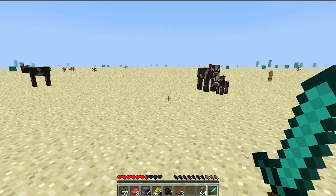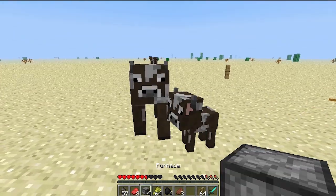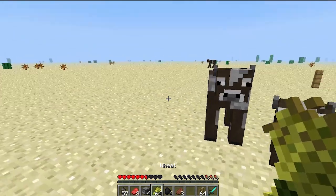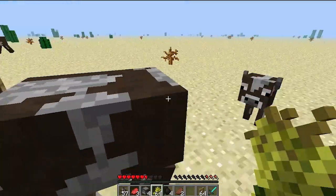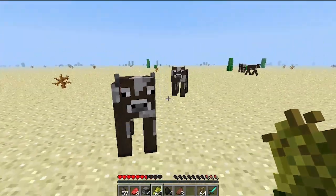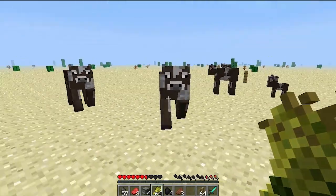So let's learn about cows in Minecraft. Here we have some cows and here we have some wheat. If you want the cows to follow you around, all you need to do is pull out some wheat, and once they see you with it they will happily follow you around. You can see how intently they're staring at the wheat in my hand.